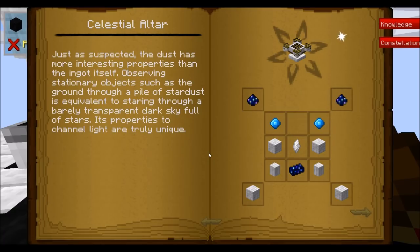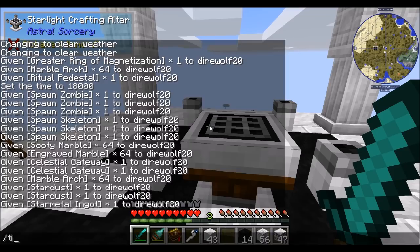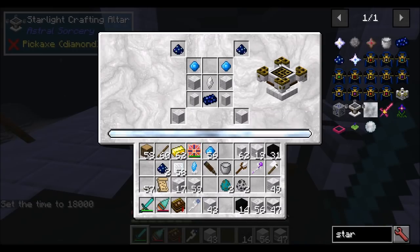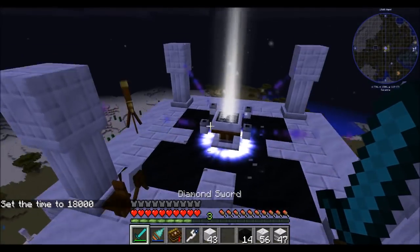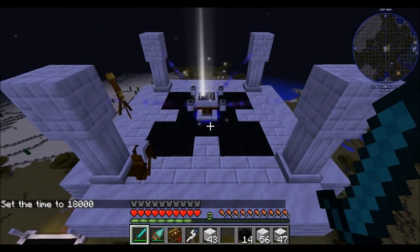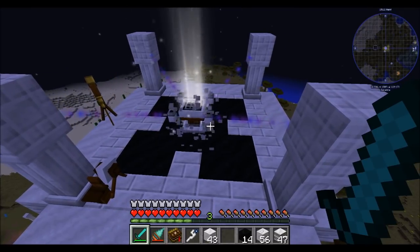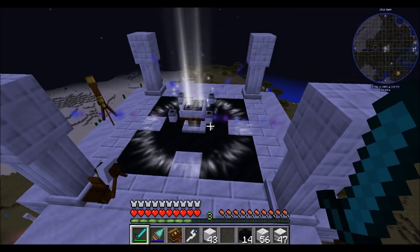At this point, we've pretty much covered everything there is to cover in this chapter, so we're going to go ahead and upgrade our celestial altar next. There's not enough power at the moment, so we'll make sure it's the middle of the night to boost our power up, and we can now upgrade our altar. The altar upgrade process just takes a few minutes, and we're going to need to upgrade the multi-block that sits beneath the altar.